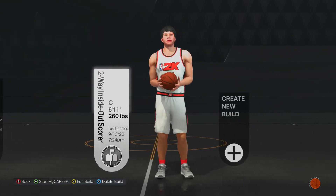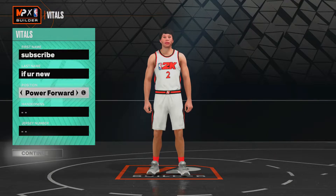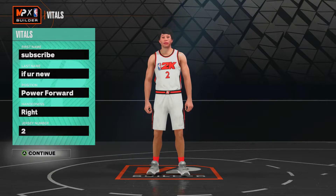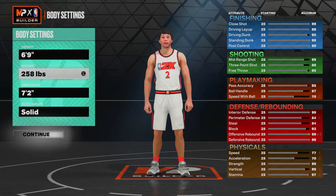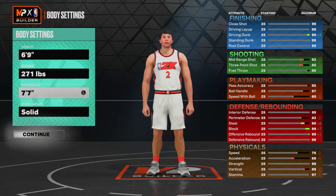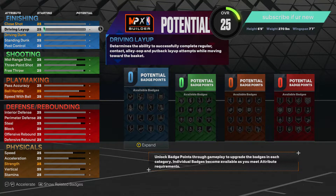Let's get into the next post scoring build. For this second build, he's gonna be a power forward. If you just skipped to this part, I suggest going back to the first part of the video so you can see which build you should make — center or power forward. This one is for my guard-minded people out there who want to be fast and still be pretty tall. We're gonna go 6'9" with 270 pounds, max wingspan.